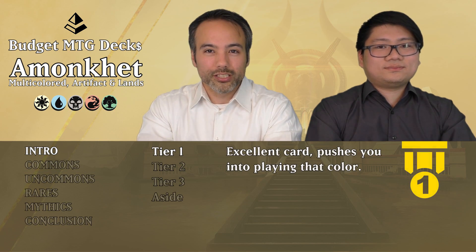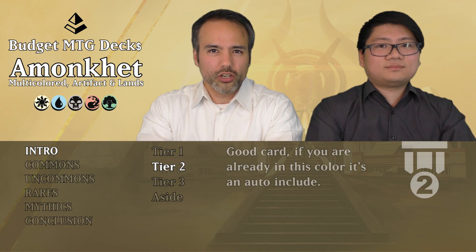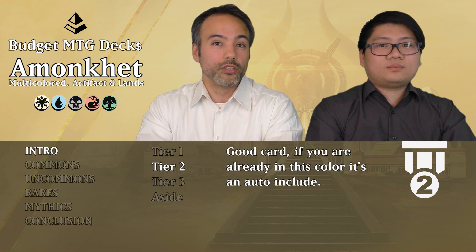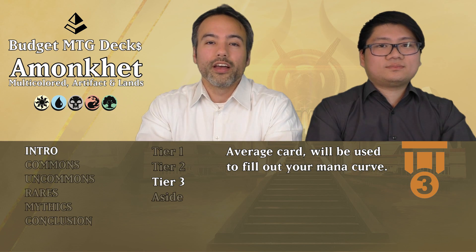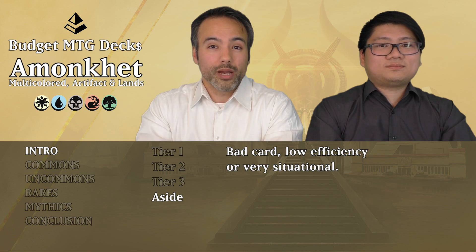We're going to be using our three-tiered system. Tier 1 are your awesome bombs — they're going to be winning you games. Tier 2 are really good cards: you'll auto-include them if you're already in those colors, or you'll be forced to consider moving into those colors if you've got multiples. Tier 3 are your filler cards to fill out your curve. The rest we put aside because they're either too situational or just really crappy.